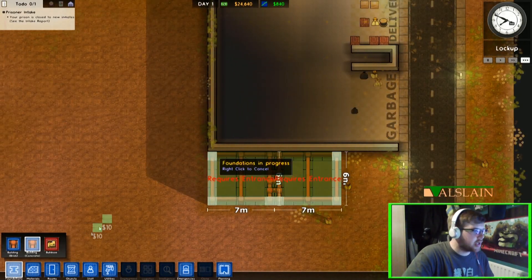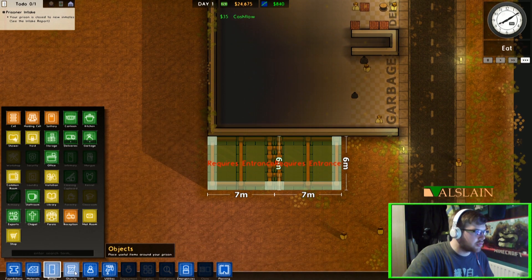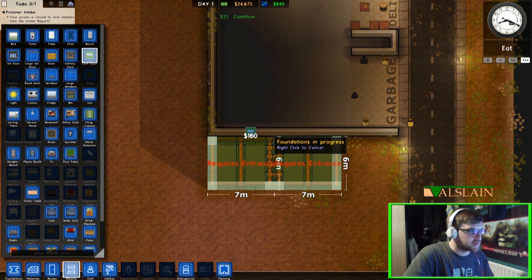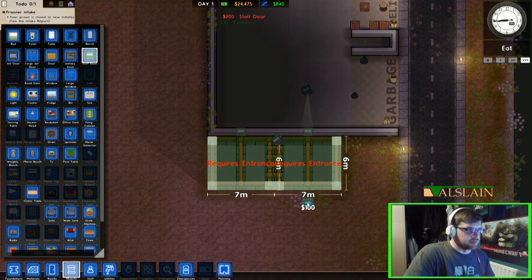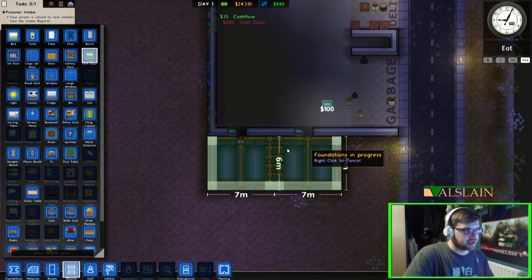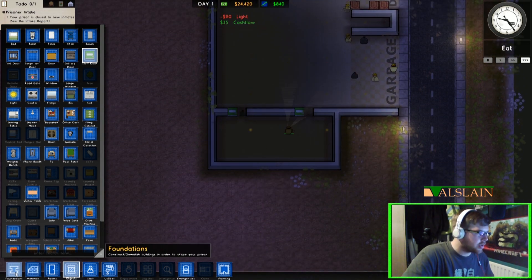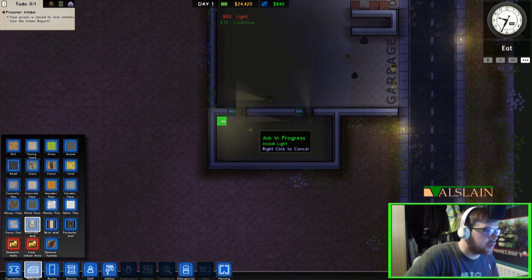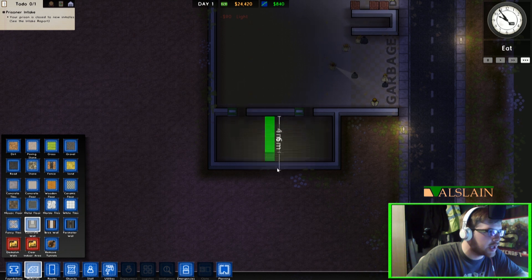These rooms require an entrance — that's easy enough. We just get objects, staff doors, and put them in the centre of each room. Although I've got this one wrong, I've just realised. When that thing completes, what we're going to do is get a concrete wall — we want walking room all the way around the thing.